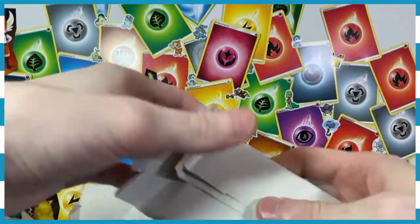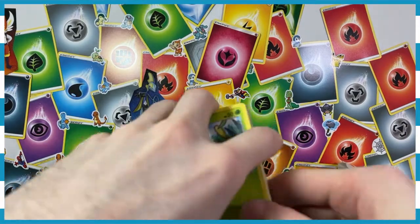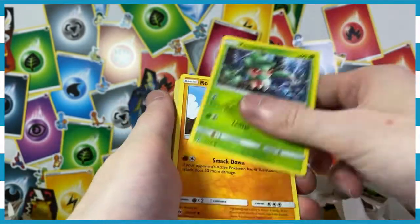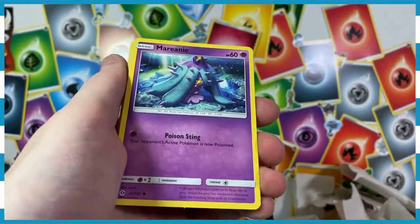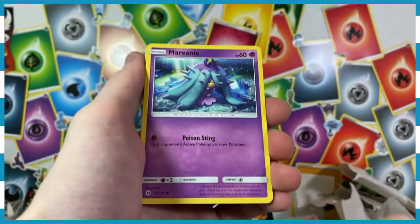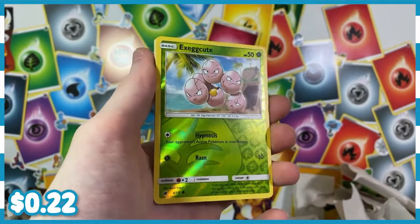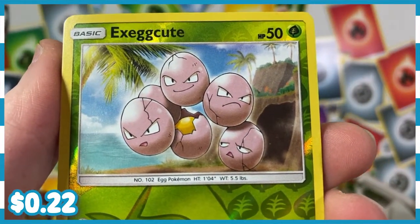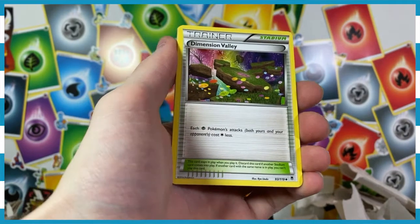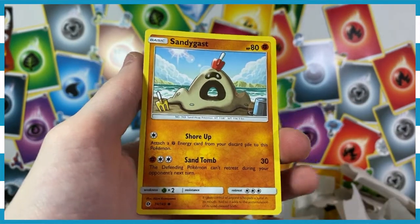Two packs of the world famous set COVID Crisis — what are we going to get? We've got a Caterpie, a Krabby, Growlithe, Chinchow, Fomentis, Rag and Roller, Brazen, Cosmog — it's Skippy Dippy? We've got Marini, Hound Hour, a Dive Ball, Hakamo-O, a Reverse Holographic Exeggcute — which one is the cutest of the eggs? Let me know in the comments. We've got a Mammoth Swine, another Energy, Dimension Valley, a Drowsy strolling on the beach, a Crab Brawler, and Sandy Gast. Love to see it.